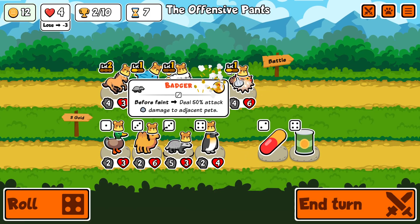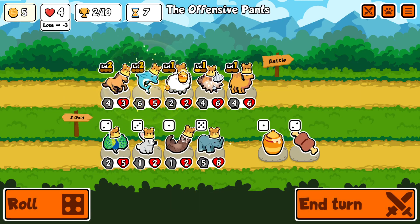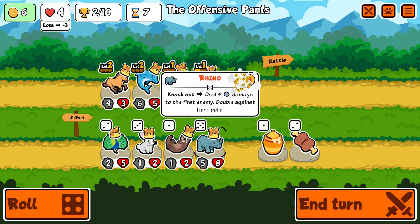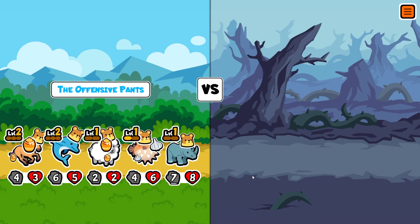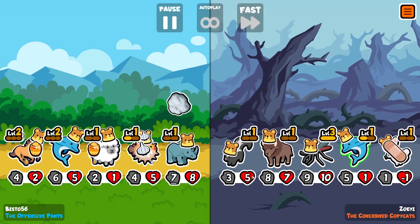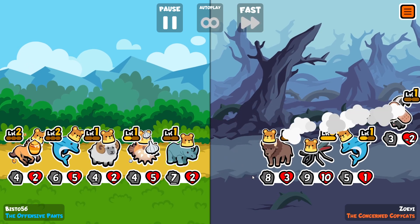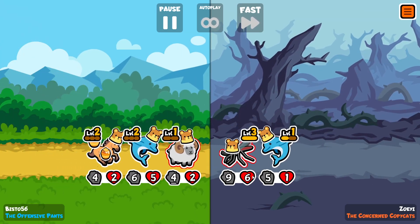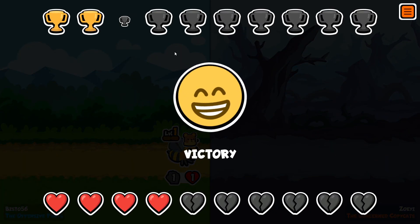I'm actually going to get rid of the mosquito now and put the camel at the front. That's a change of mine. It's always that last pet that always needs the honey on it for some reason. The last pet is always the pet that needs the honey on it — always.